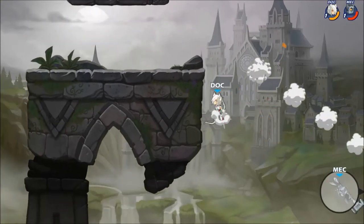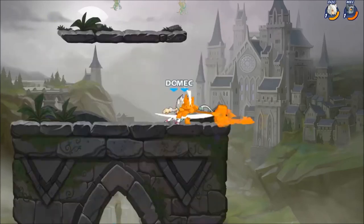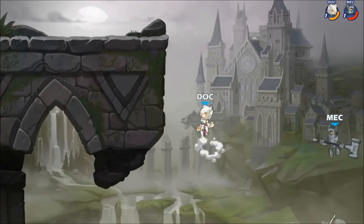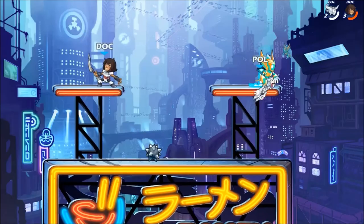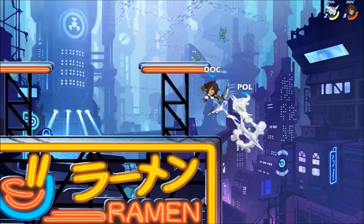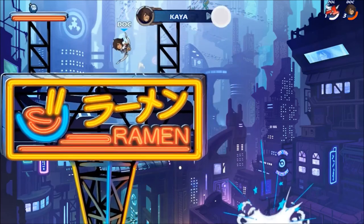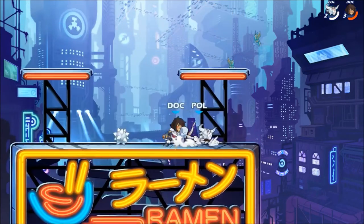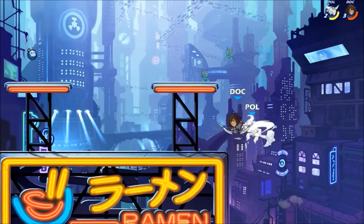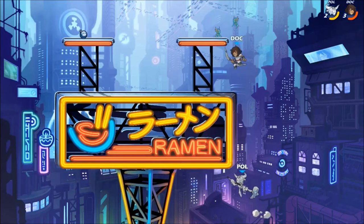If the opponent does not want to dodge in this situation, you can always down air them. That works from zero until relatively high damage. Here is a zero to death — I'm just going to use a little bit of everything we've learned so far. We force Terrors off the stage, we get the down air, and then a double ground pound. After we get that down air, we get the jump ending his dodge, we jump, ground pound again, and he's dead.